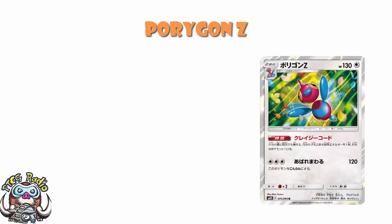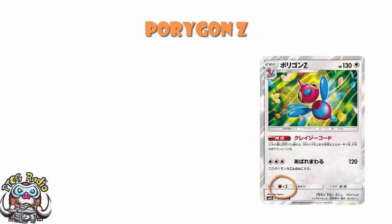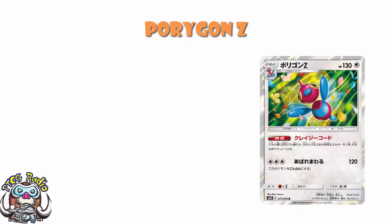So Porygon Z, then! What does it do? Well, Porygon Z has got 130 HP, which frankly is very low for a stage 2 Pokémon, and it means it's very much in range of Zoroark, which is not terribly ideal. It's got a weakness to Fighting, which means it's weak to stuff like Buzzwole. It has a retreat cost of 2, and being a colourless Pokémon means you do not hit anything for weakness nor get any extra tricks. The basics of this card are not ideal, although the artwork is adorable.